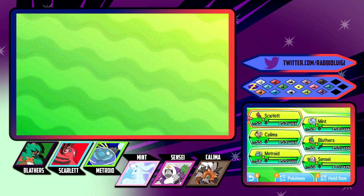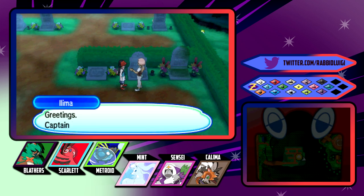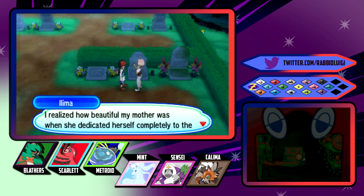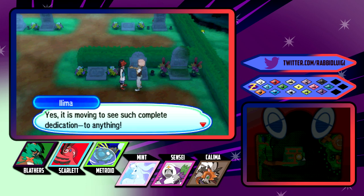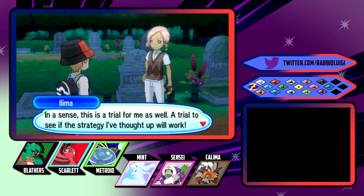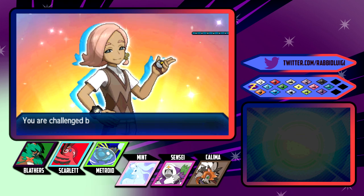Also, Ilima's here - Ilima was normal type, so probably Kalima might be a good idea just to tank some hits, maybe. I presume all of them have fighting moves, just to spite you. There's also a TM over there. Captain Ilima here. It seems you've collected a great number of Z-crystals, Rabbit. You are positively shining. Yes, it's important to always shine. You know I've traveled the world since I was young with my mother. She's an actress on the stage. I realized how beautiful my mother was when she dedicated herself completely to the role she was performing on stage. It is moving to see such complete dedication to anything.